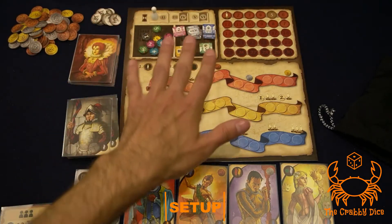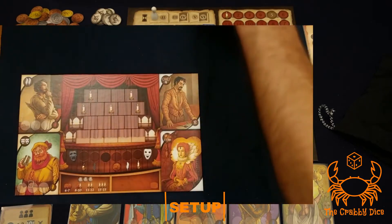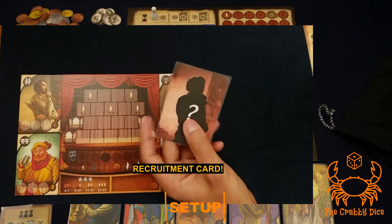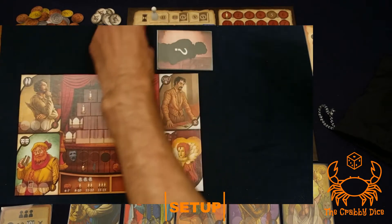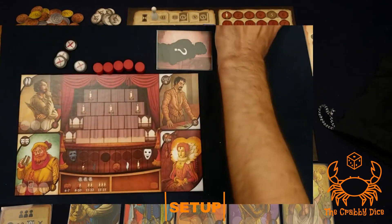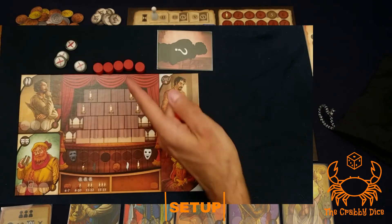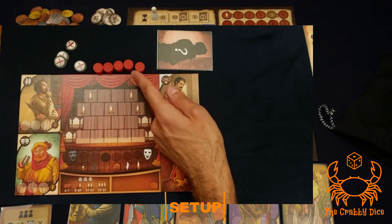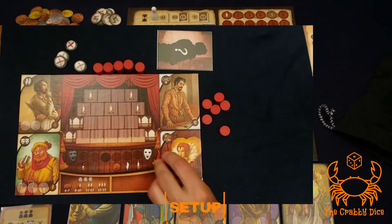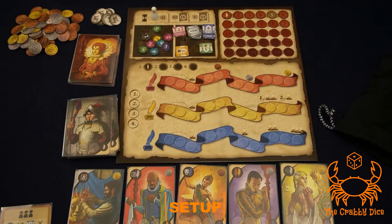Now move to player boards. Each player takes one of these boards — they're not color-coded just yet. Give each player a character selection card, which tells them their color, plus five discs, four resting tokens, and a bunch of flat discs. The thick discs are for actions and the flat ones track your progress. On your own player board, place one flat disc on the influence track.